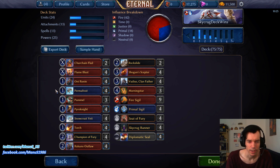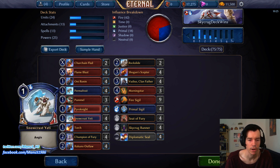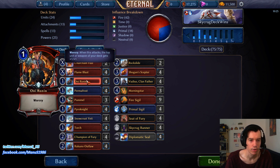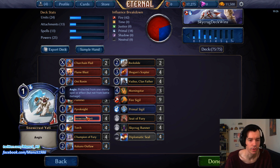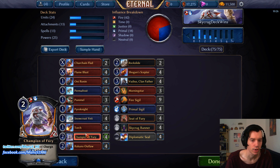For the one-drops we have four Oni Ronin, four Pyronite, and four Snowcrust. Oni Ronin doesn't need much explanation — it's one of the best aggressive one-drops in the game. War Cry is really powerful, especially with additional war cry triggers. Pyronite has nice synergy with weapons and combat tricks, stays relevant later in the game, and the flood protection has come up quite a bit — I frequently ultimate my Pyronites and win games that way.